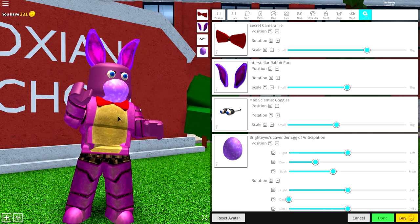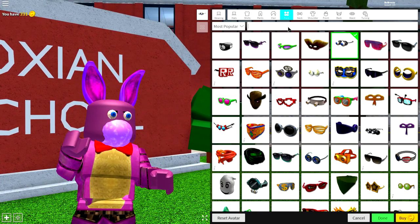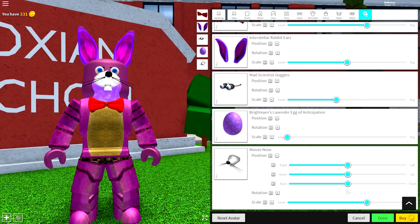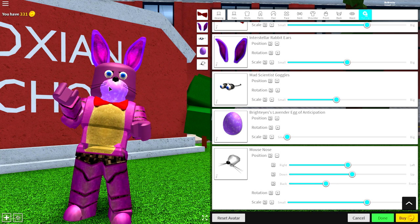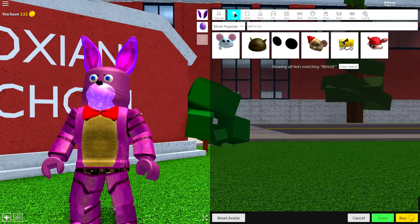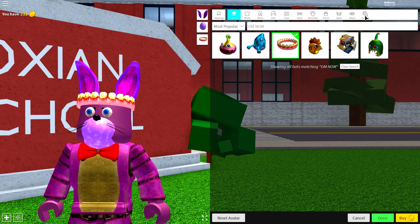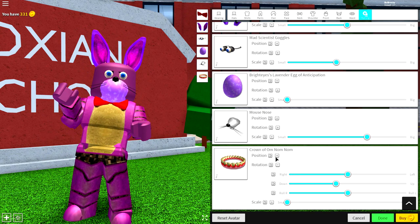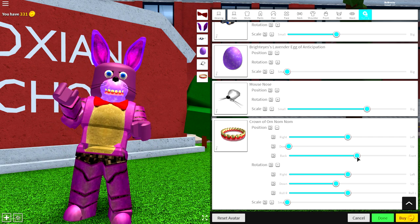Next, guys, we need to give ourselves a nose, because Bonnie the Bunny has no nose. So to do that, come to the face selection and just search 'mouse' up here — it will give you one option. Equip the mouse option and bring the position to the back, then bring it up and put it on top so it sits on it like that. Once you have done that, all you need to do is give yourself a mouth. Just come to the hat selection and search 'Om Nom.' Equip the crown of Om Nom, make it as small as possible, change the rotation so that it sits down, and bring it down to your mouth. Bring it to the front so you can see it, and bring it down and forward a bit more like that.